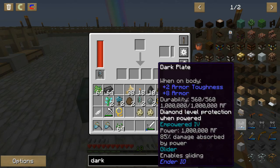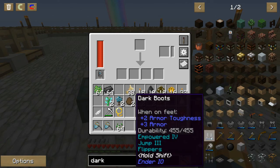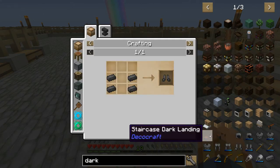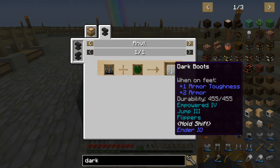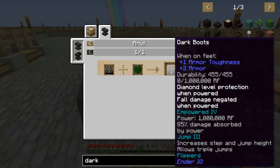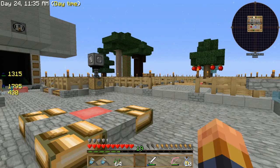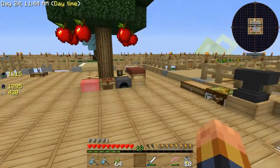For the dark steel armor: I need glider wings for one piece, speed potion and lily pad for the pants, and the dark boots with a lily pad for another. I need to do the empowered versions — jump III, flippers, empowered IV. On the helmet I need two octatic capacitors, which I luckily got.